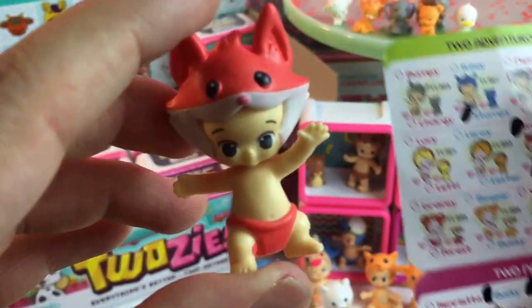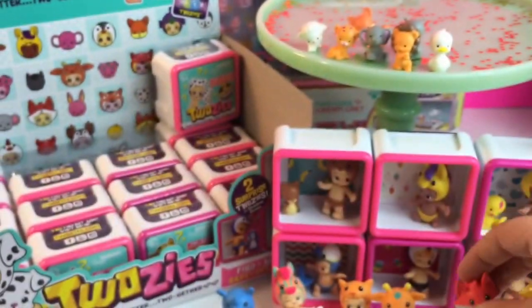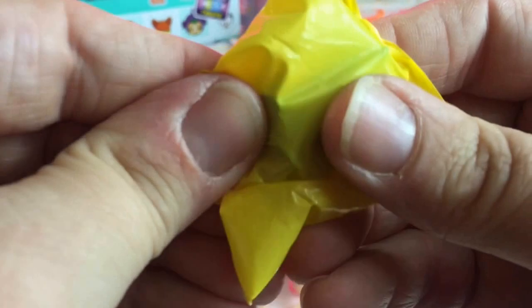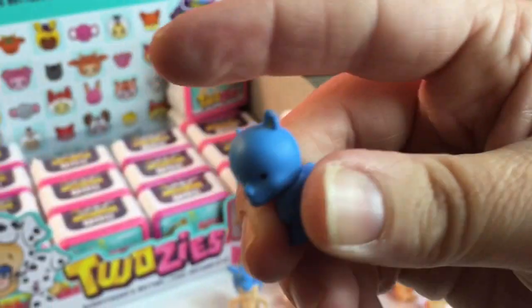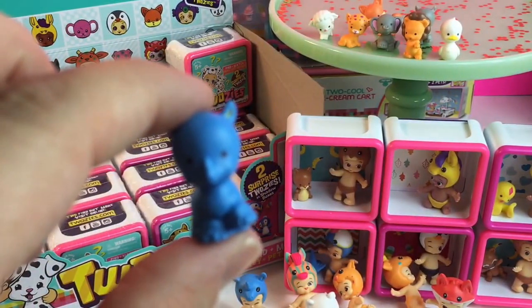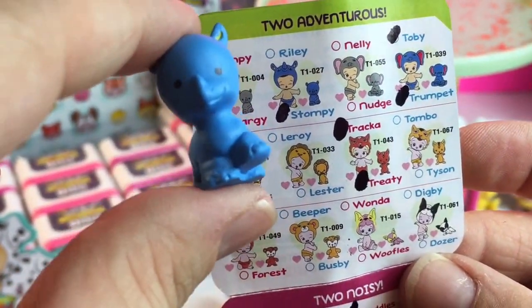This is Traca. We got a little Rhino — this is Stompy. We made another match.